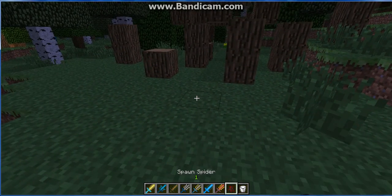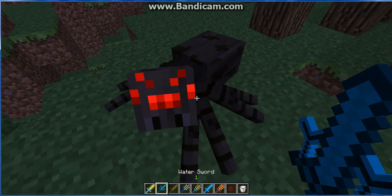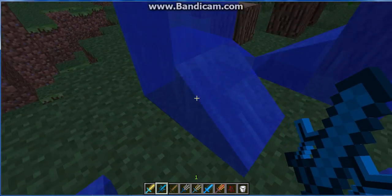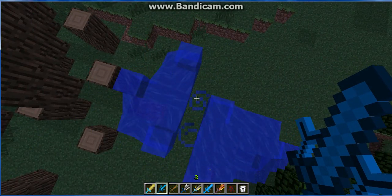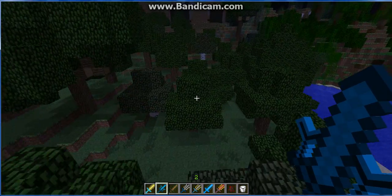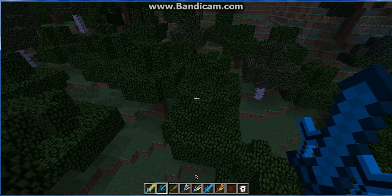Next we have the Water Sword. It takes four hits to kill. And it will spawn water sources around the area — I'll leave that area now.